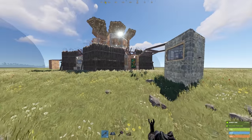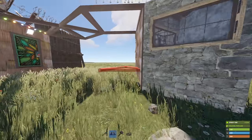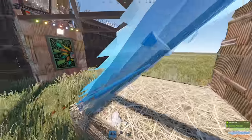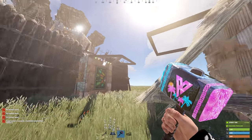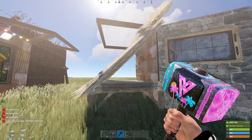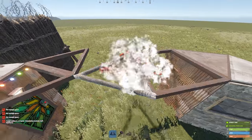Starting outside the compound, we see one of three mini Satori disconnectable TCs. In the event that our main TC gets raided, a single triangle roof placed like so allows us to sever the build privilege and replace our main tool cupboard. Then we can reconnect it just as easily to prevent future raiders from building on our base when the main TC is destroyed.